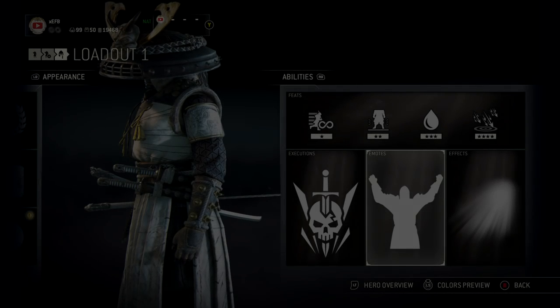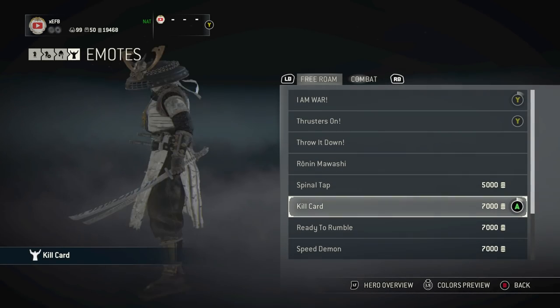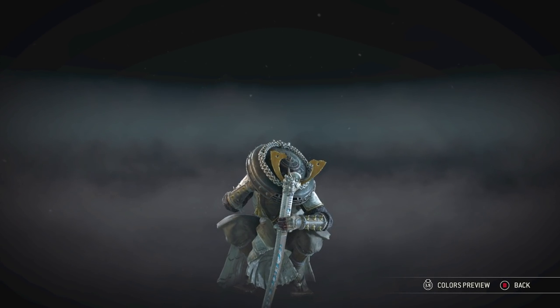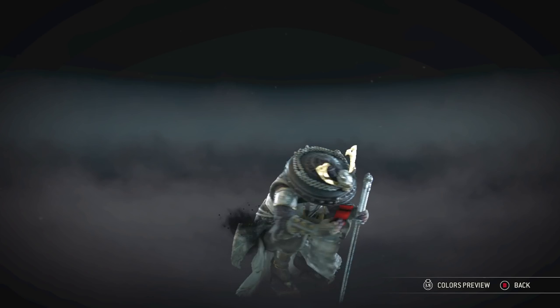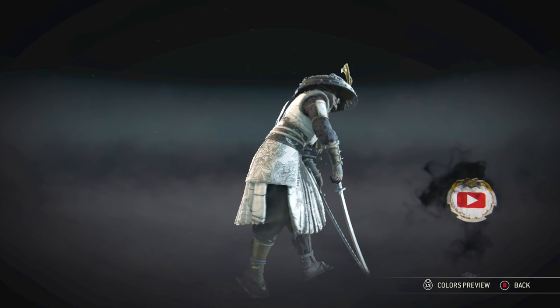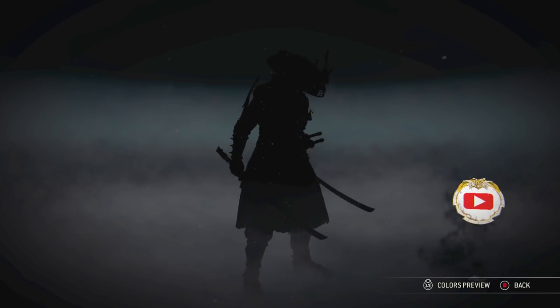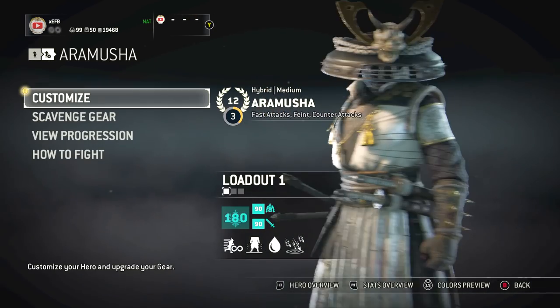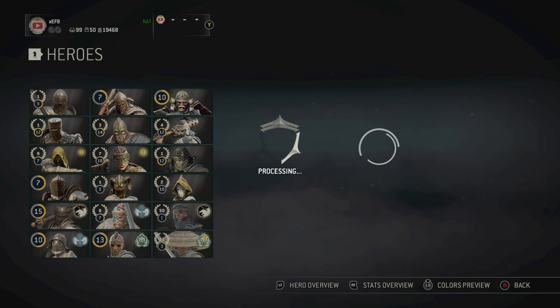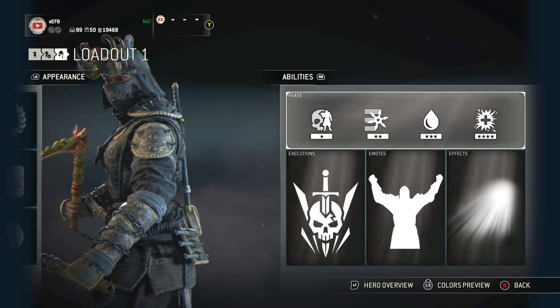What's going on guys, welcome back to another Frauwner video. Today I'm buying the new emote that just got dropped — it's called Kill Card. I actually really like it and I'm happy that they came up with something different. As you guys can see, after he throws the card you see your emblem floating above it, and that's actually really dope. When I first checked out the emote I thought it was pretty bad, and that's because I first looked at it on Shinobi.